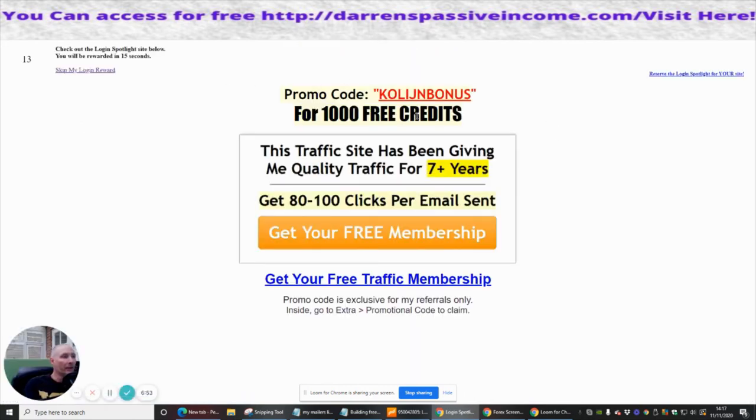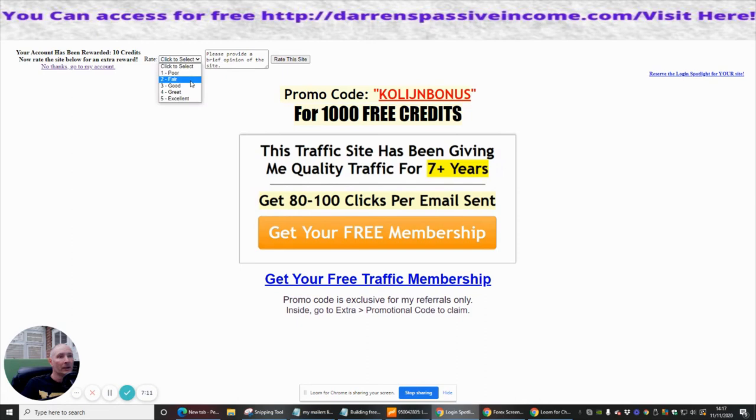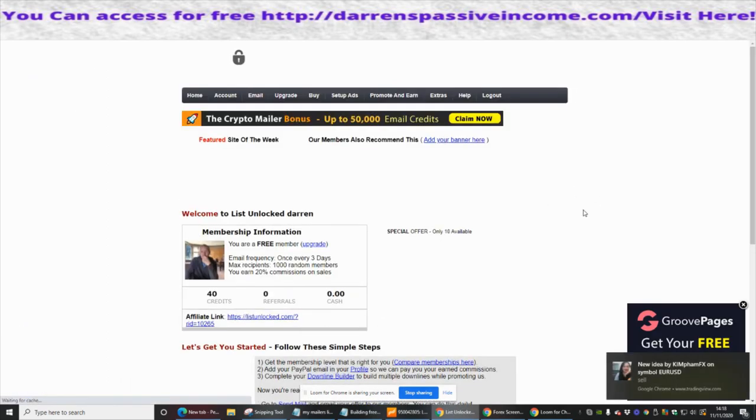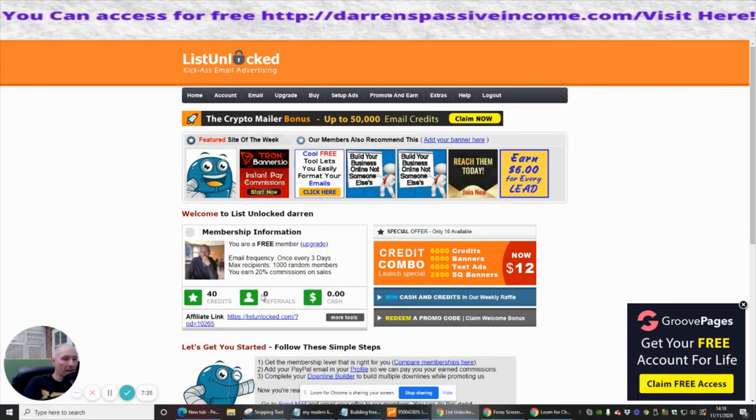Even here, there's a promo code — Clean Turn bonus. This traffic site has been giving quality traffic for seven-plus years. If you put this link in when you join the site, you'll get a thousand clicks automatically. You can see how powerful the list can work. And you'll see here that I've made 30 credits go to my account. I've got 40 credits now and I'm slowly starting to build this up.